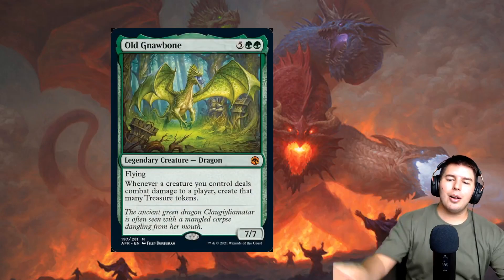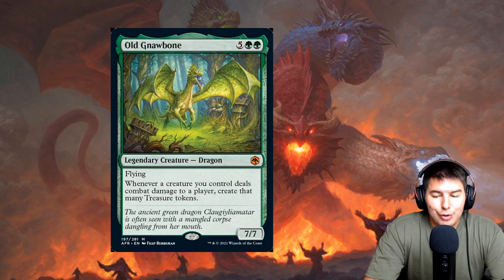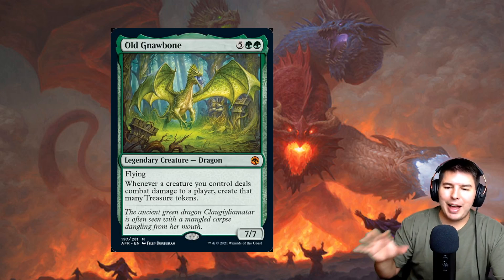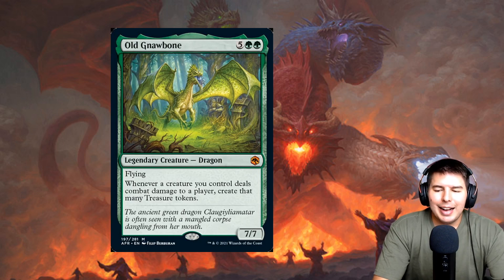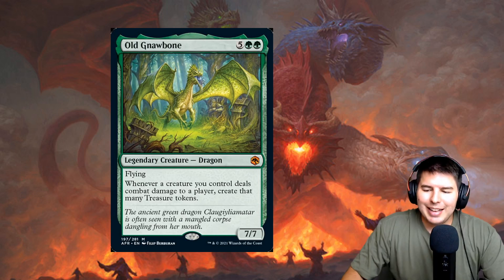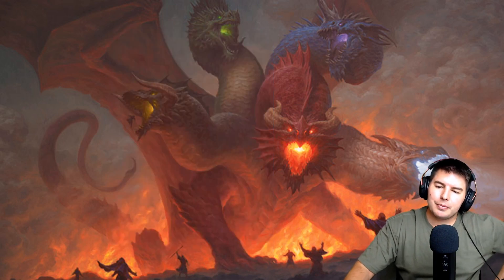Next is Old Gnawbone — seven mana, 7/7 flying dragon. Whenever a creature you control deals combat damage to a player, you create that many treasure tokens. So if this hits for seven, you get seven treasure tokens. I keep thinking about Revel in Riches — a five-mana card from Ixalan where if you have ten treasures at your upkeep, you win the game. Probably not the best use of treasures, but it sounds really fun.